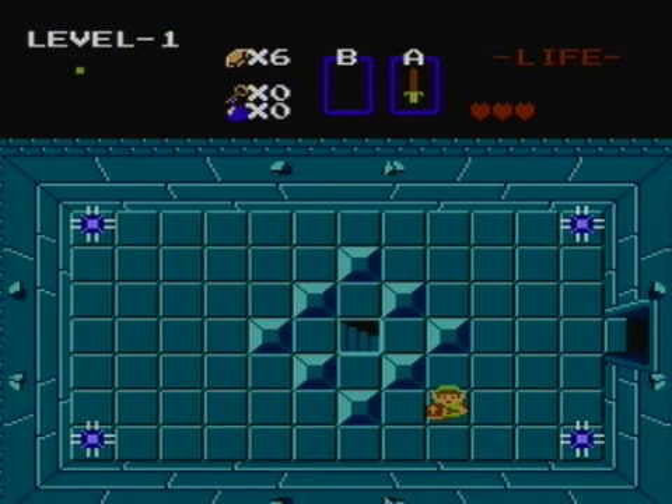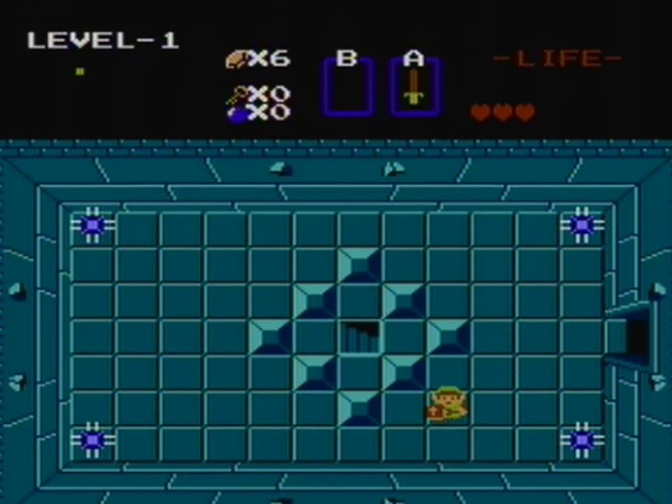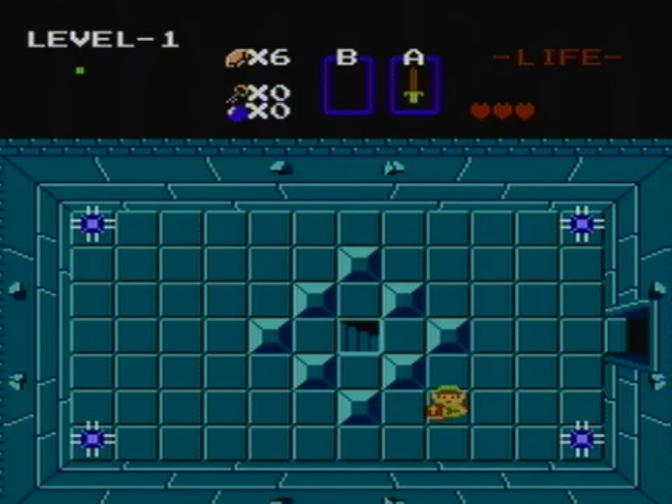I'm gonna show off how to do the block clip in Zelda 1. This allows you to clip through blocks, obviously, and bushes, and other things. And this allows you to skip fighting, such as in level 5 with the blue darknuts and level 9 in multiple locations.